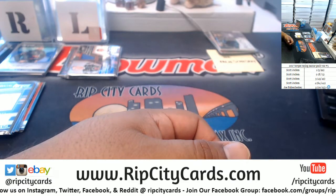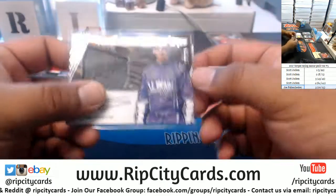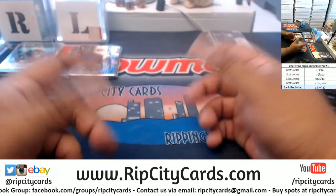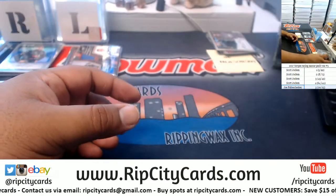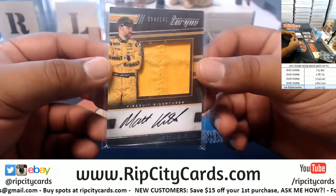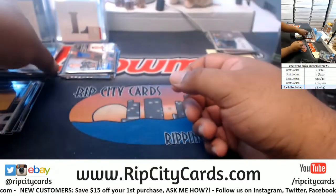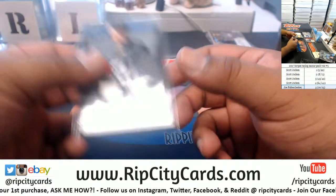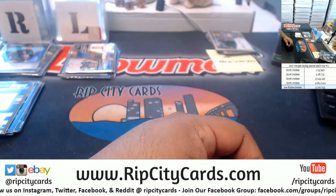Joe Paul wins it. Joe Paul has the lowest numbered card — the 20 of 25. So this is the card that wins it for him. Patch auto nonetheless. So recap — that was Joe Paul's hit, and Joe Paul actually wins the entire box right here. I'll go ahead and ship that out to you. Scott did get some nice hits though: Matt Kenseth to 141, Dual Relic of Boyer and Harvick to 99, an autograph of Colin Cabber to 75, and Jamie McMurray to 99. And that's going to do it for the break. Thank you everybody, we'll get it out.